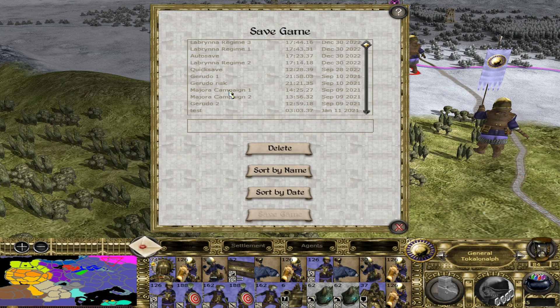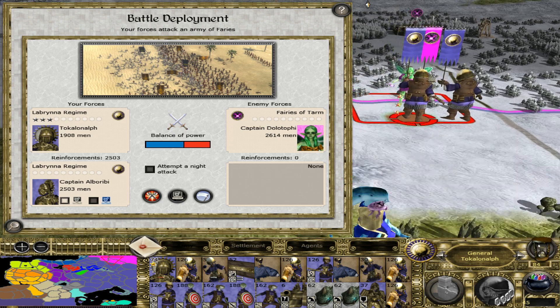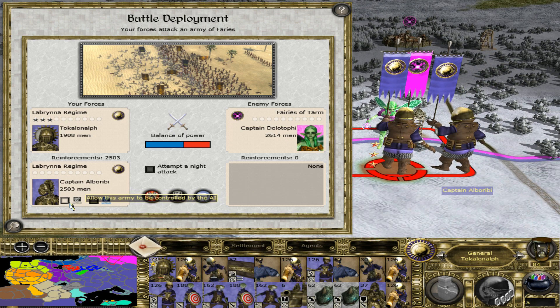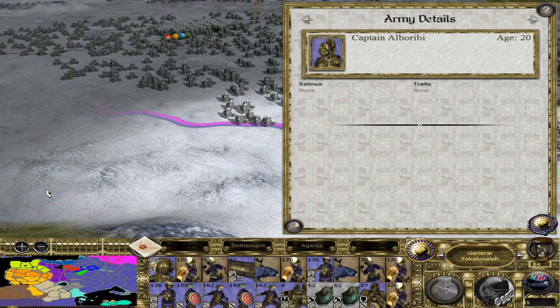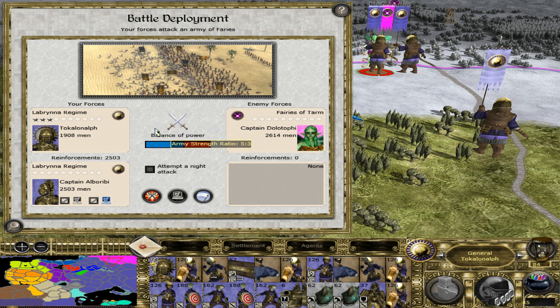Save it for the battle, of course. You can start there if it crashes after the battle. The allied army will be under AI control, but we will control it manually. I will need to pause the game here because I need to go and eat.